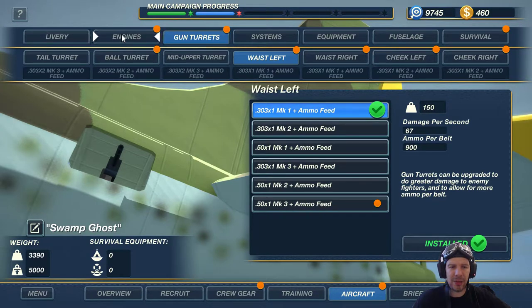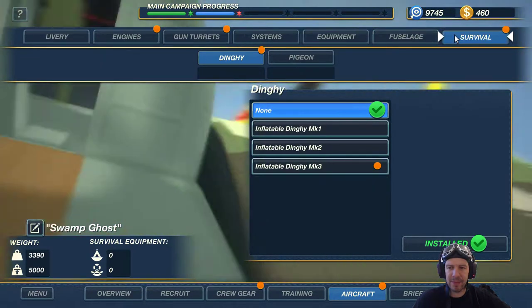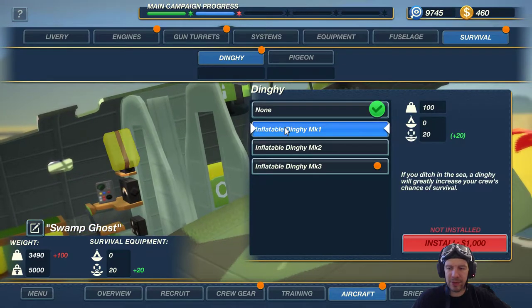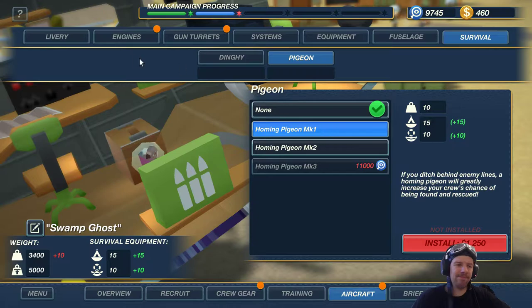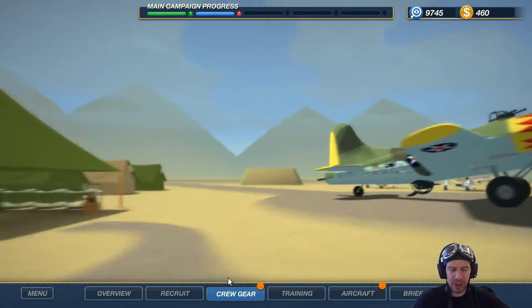No gun upgrades this episode, sadly. No dinghy, no pigeon either. Alright, crew gear — we can maybe improve the crew gear a little bit.